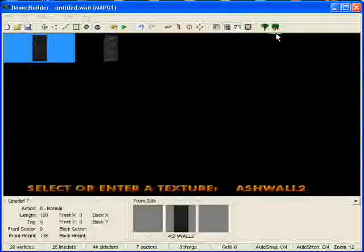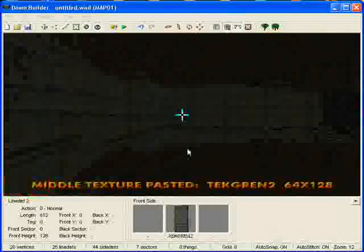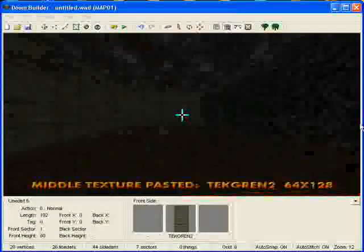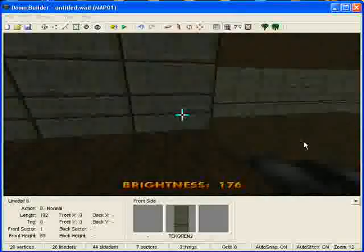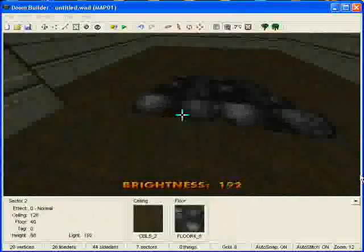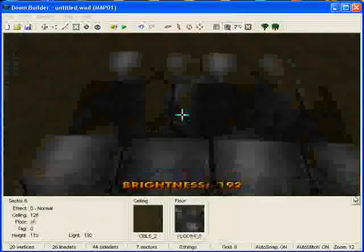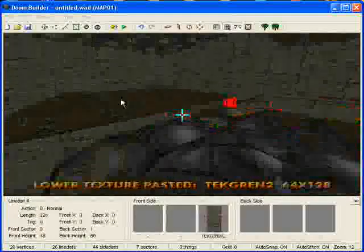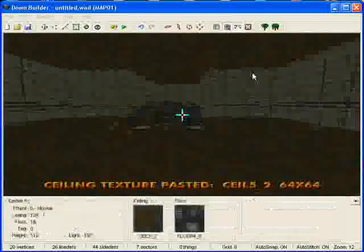There we go. I'll go ahead and make this a nice little tech green so we can see it better. I'll go ahead and brighten this up to 192 just so you can see what's going on. Paste this down here and replace that with a brown. There you go — we have our staircase built.